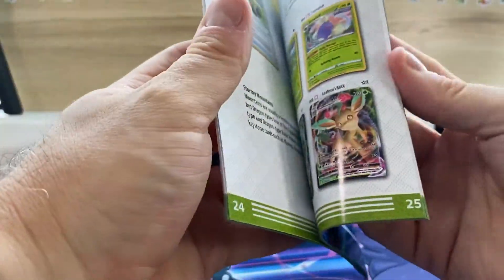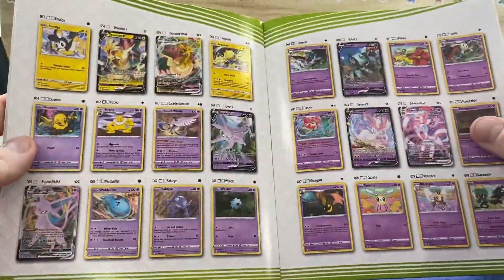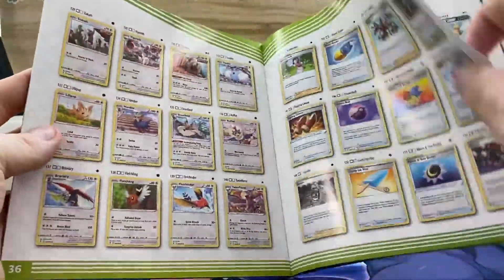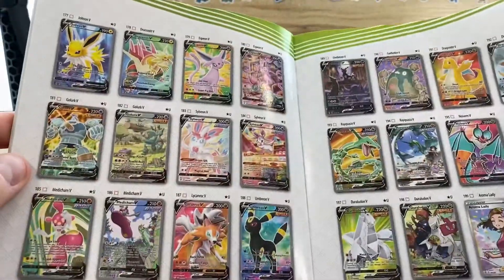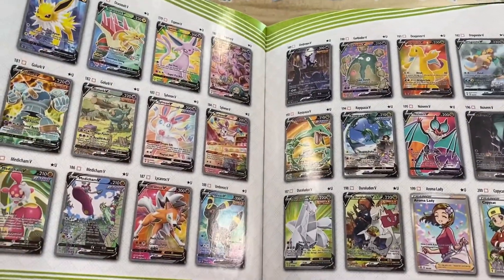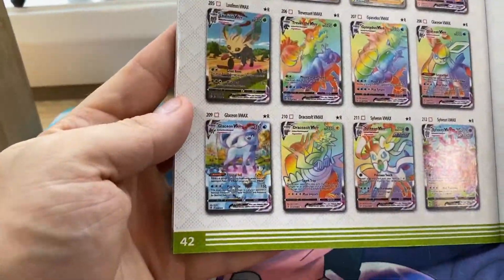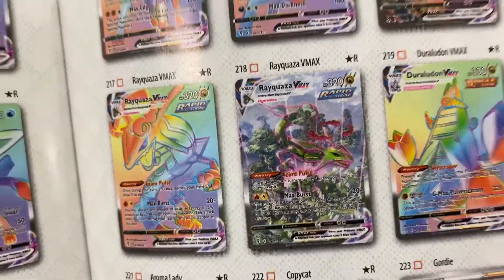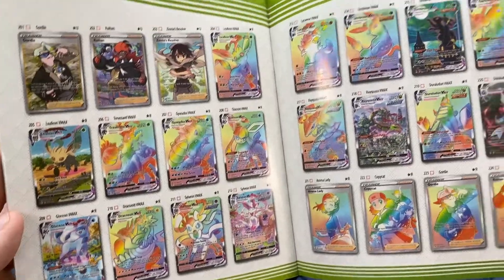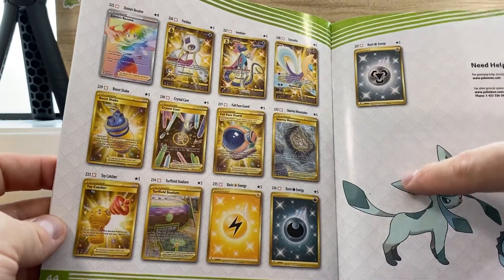Here's our booklet — player's guide. This is what I wanted: a nice visual representation of the whole set. Look at all these Full Arts and Alternate Arts. There is my personal chase card right there — that Umbreon V Alternate Art. There's one of the big chase cards of the set, Umbreon VMAX, as well as the number one card of the set, Rayquaza VMAX — they are the top two. I've yet to pull a gold card or a Hyper Rare, strangely enough, but here they are. Little Metal Energy gets shoved on that page by himself.